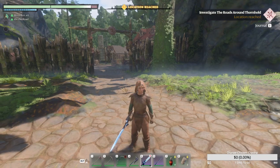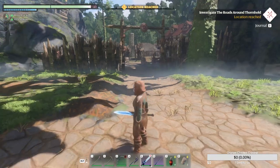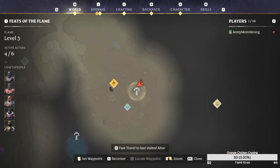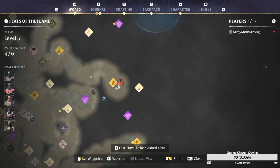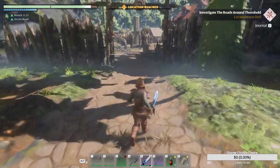Welcome back to Fort Destiny — another quick tips and tricks video on where to get the circular saw blade for the carpenter. We are currently at Thornhold, which is southeast of Rebelwood and northeast of Springlands, depending on which spire you are going to.